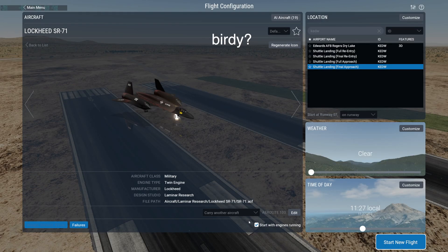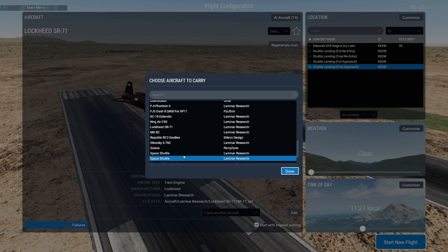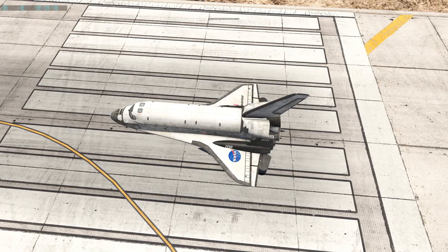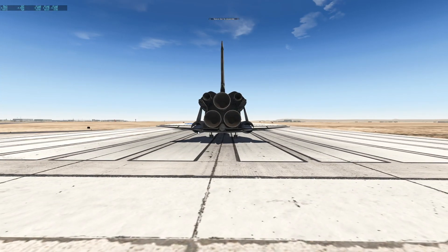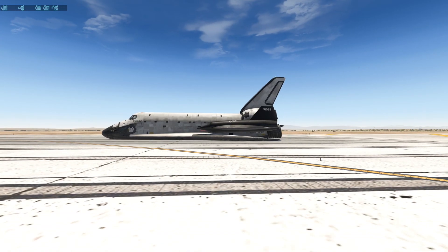Let's jump back into this bird and attach something bigger to it. I don't know why, but I just want to try the space shuttle. So right now we have a space shuttle attached to the Blackbird. Looks pretty funny. Let's go ahead and take off — which is apparently still possible. Or maybe not. Let's separate. I'm sorry, space shuttle.